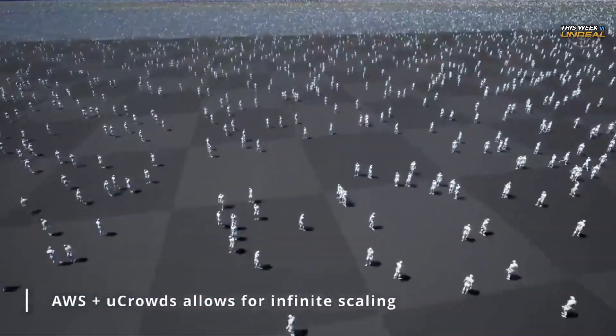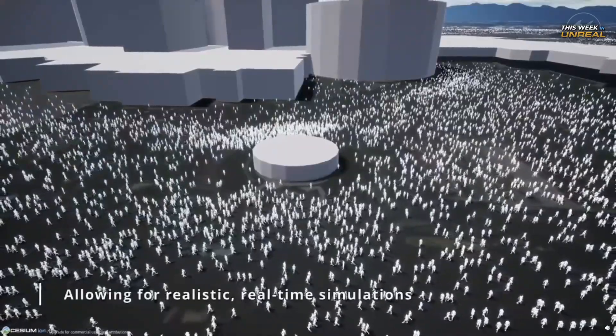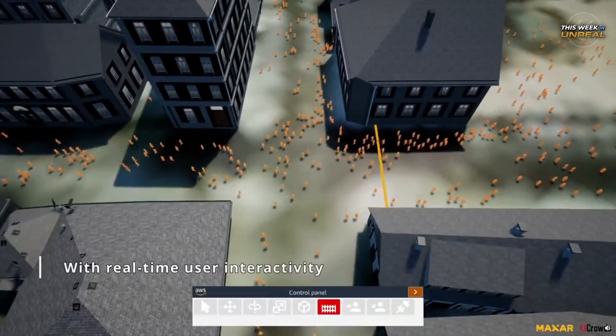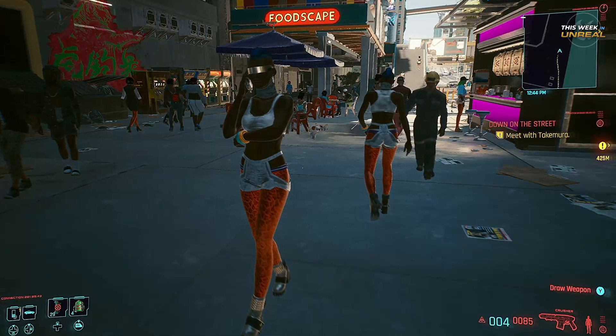That is, each NPC is designated a random goal location. The sheer number is kind of mind-blowing. Even without cloud computing, a decent-sized rig can run nearly half a million NPCs at a time. Chew on that, desolate cities of Cyberpunk.